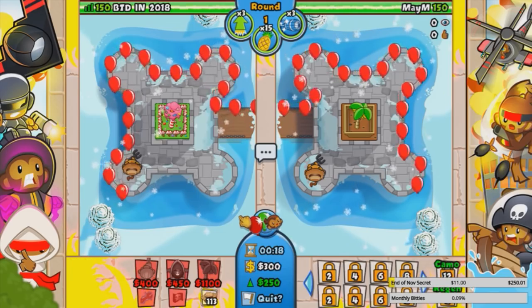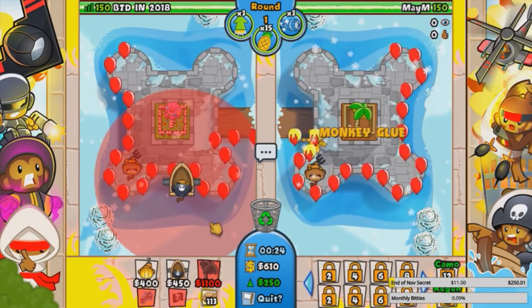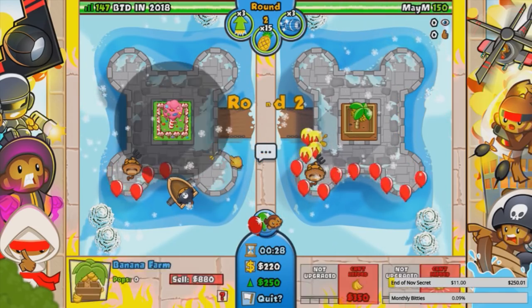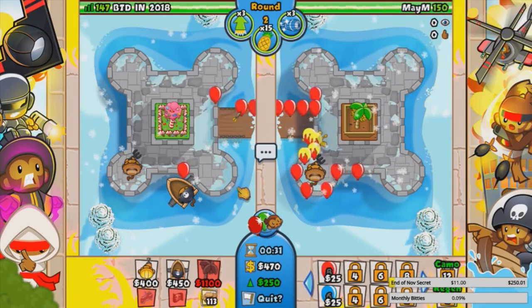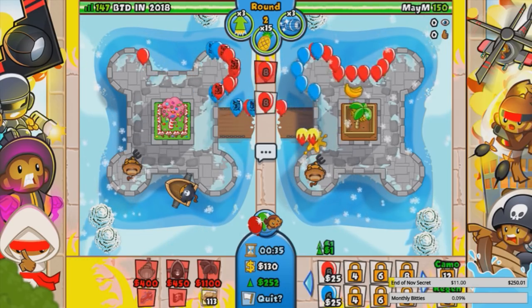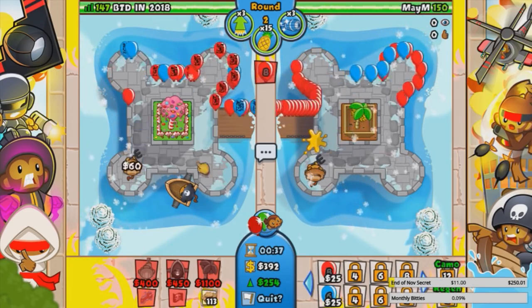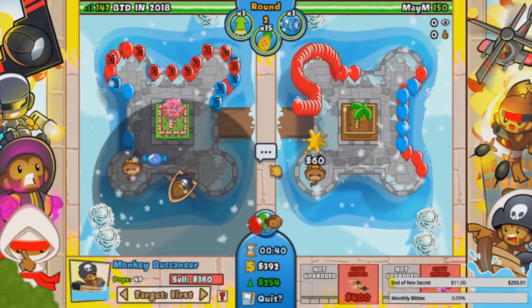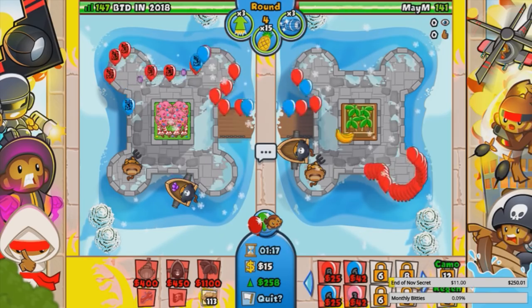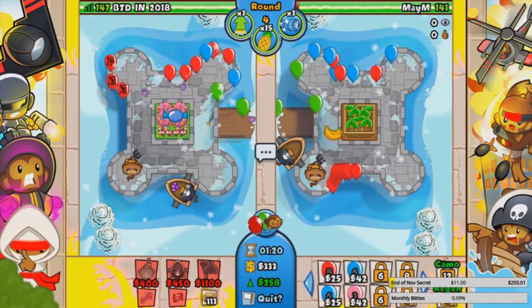Let's try this loadout. That fast rush is hard to defend on short maps. Farm versus farm — I think a boat start is not bad. He's got monkey glue, so already we're at a disadvantage. He's gonna put it at the very end of the track, interesting. He's gonna send space blues — this is a good time to use a pineapple, but we got boat, I think we're fine. Is he gonna go for pinks next round? Pineapples are absolutely useless versus pinks.